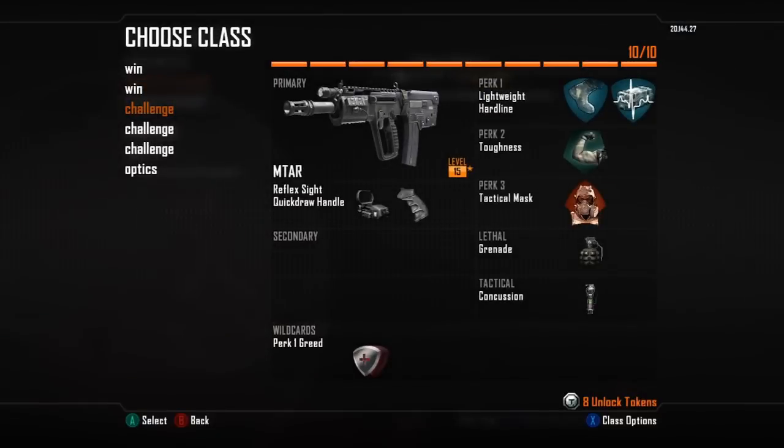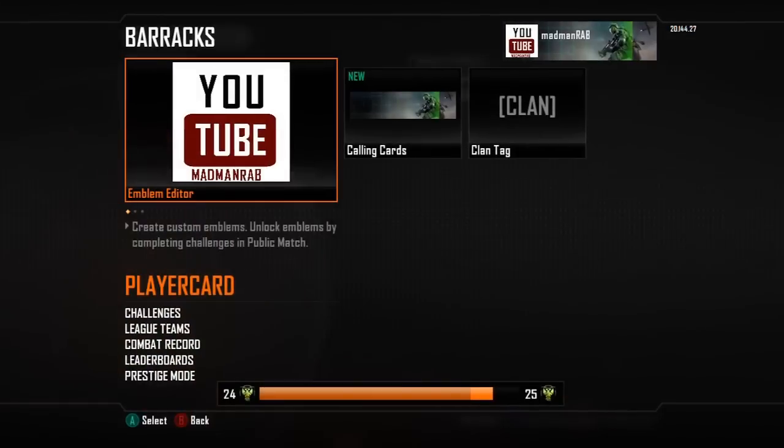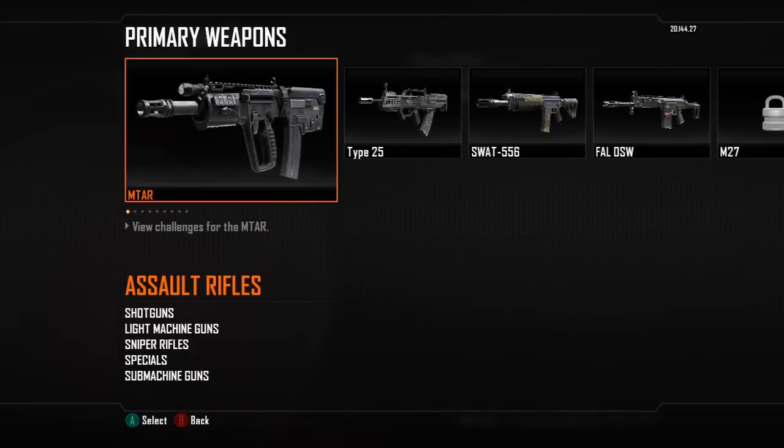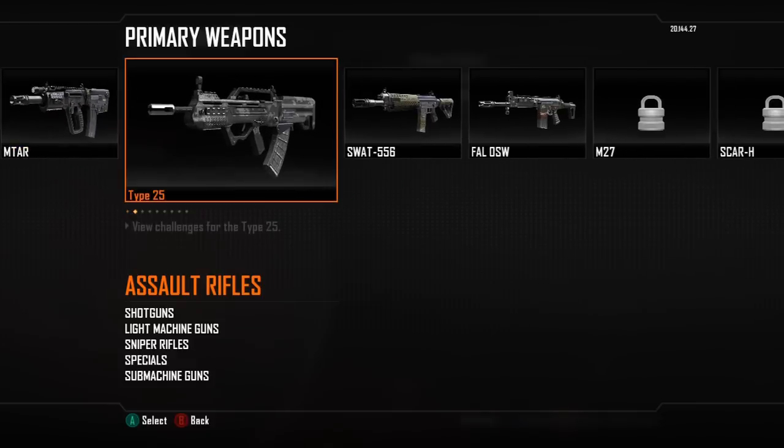We'll go to my custom class — you'll see I've got three of them here and the only thing that changes is the Greed perk between one, two and three. I'm using the MTAR with Reflex Sight and Quick Draw. I chose the MTAR, which is the assault rifle, and if we go to Barracks and Challenges under Assault Rifle, I'm doing the MTAR simply because it's the first gun and I'm going to work my way along the list.